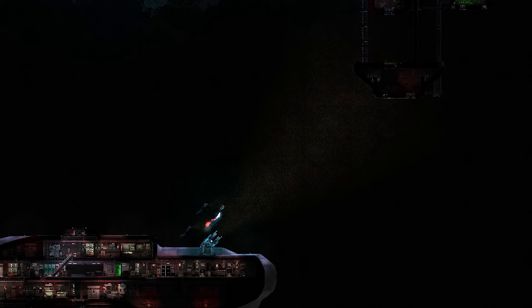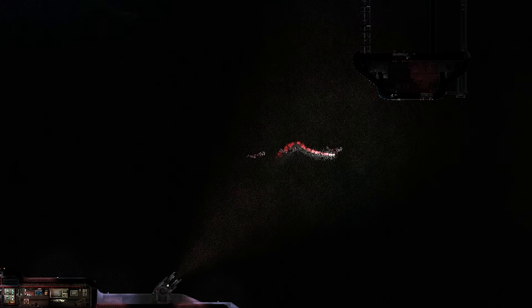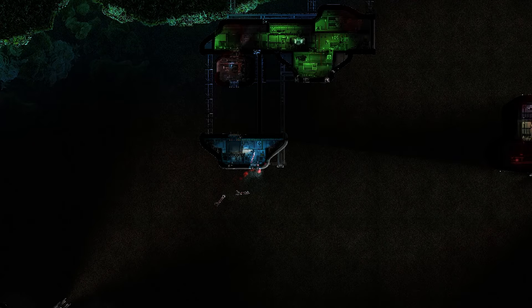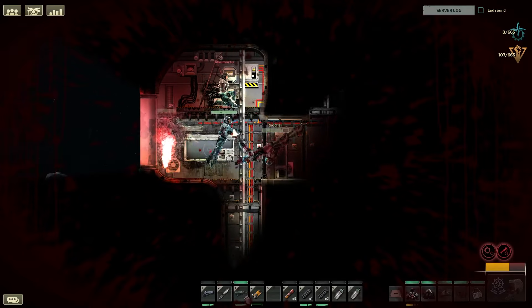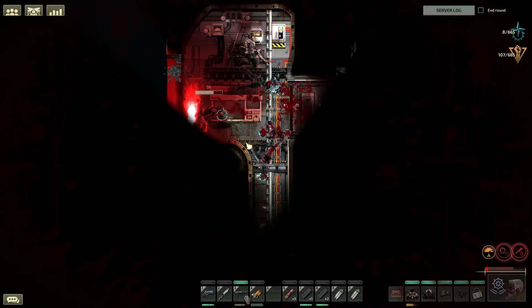In King of the Hull, your team must secure and hold a beacon station. Race to the station, make your way inside, and may the best team emerge victoriously.